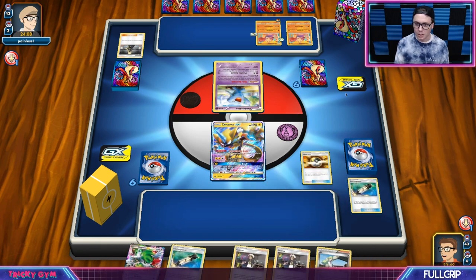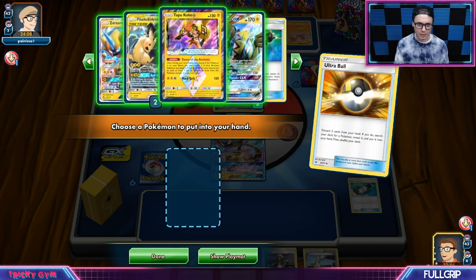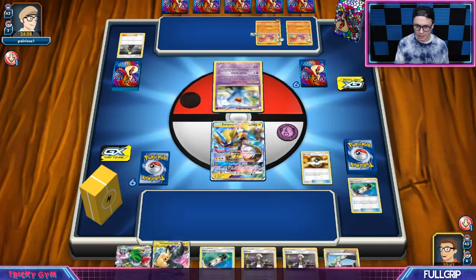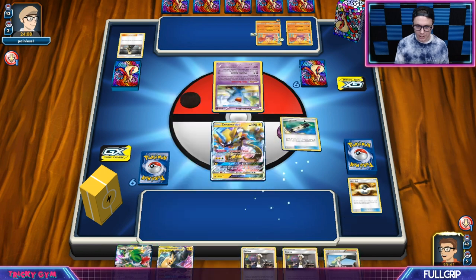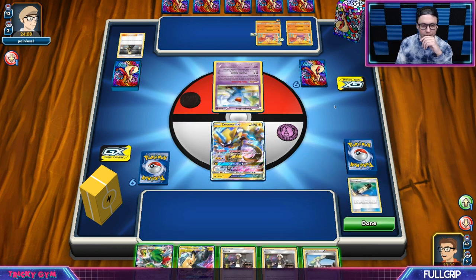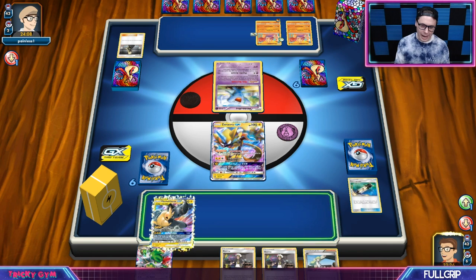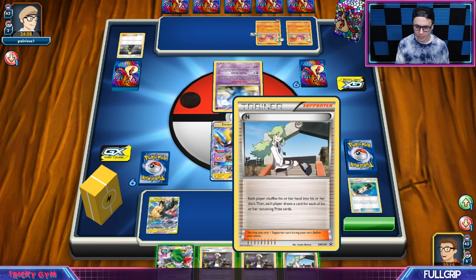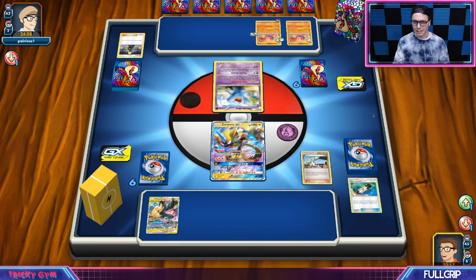We're going to get some things — probably get myself a Pikarom. We want to start attaching energy to it. I could Electro Power, but we're probably not going to need that. I suppose I could just N, go for a regular attachment, leave the Zeraora in the active position. Guzma into Pikarom gets me set up for four — not bad. But they're just going to hit and run back into the wall, so I think I get more mileage out of just ending here and seeing more cards.